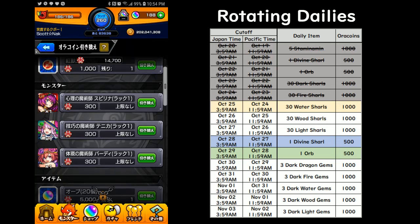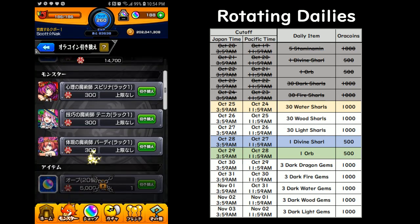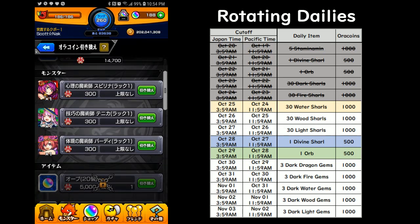We've got Spirina here, and we've got Tenika and Bardi here. You're probably going to want to max luck these. The event is very easy.